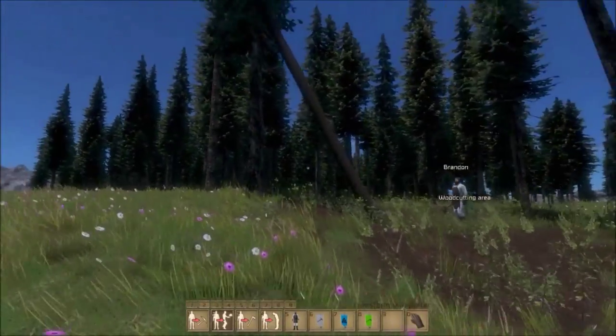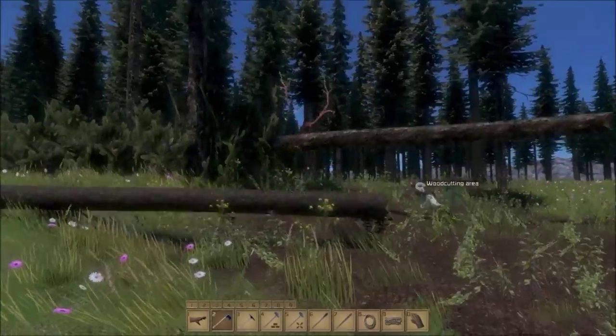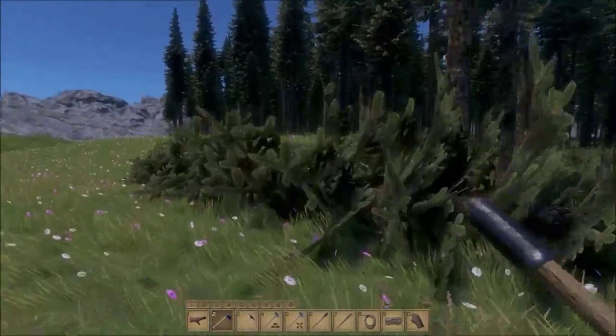Now you place down your bots and assign them what to do. These guys I'm gonna assign as my wood cutters and these guys as my porters. What a porter does is collect the resources that the other guys have created. So now these guys are chopping down the trees. You wanna be pretty careful around the trees though, because they can and will kill you.